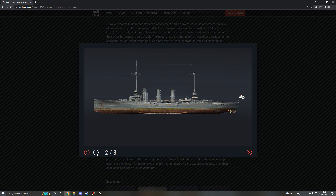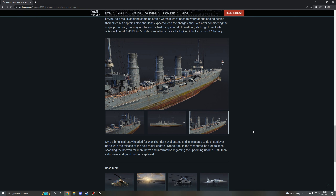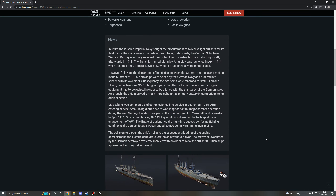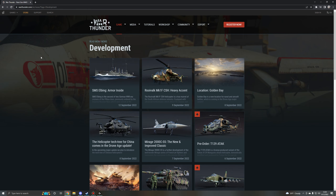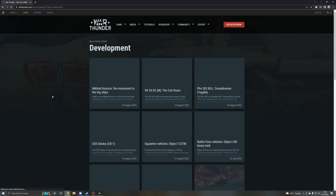Thanks to its rather modest displacement and powerful propulsion system capable of generating 30,000 horsepower, SMS Elbing can reach a top speed of 27.5 knots. As a result, aspiring captains won't need to worry about lagging behind their allies, but captains also shouldn't expect to lead the charge either — and after considering the ship's protection, this may not be such a bad thing after all.